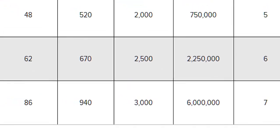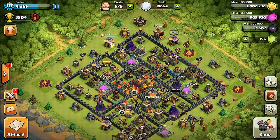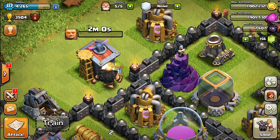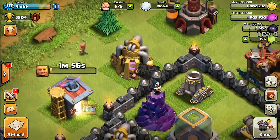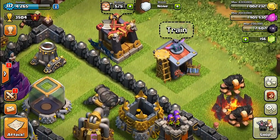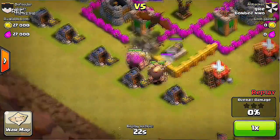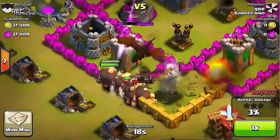If you guys are looking for a way to use Giants, look no further — you've come to the right place. I'm gonna be showing you two ways how you can use this troop as a farming and trophy pushing unit. The most important thing to know about Giants is that they are used as meat shields or tanks to pull enemy fire away from your attackers.